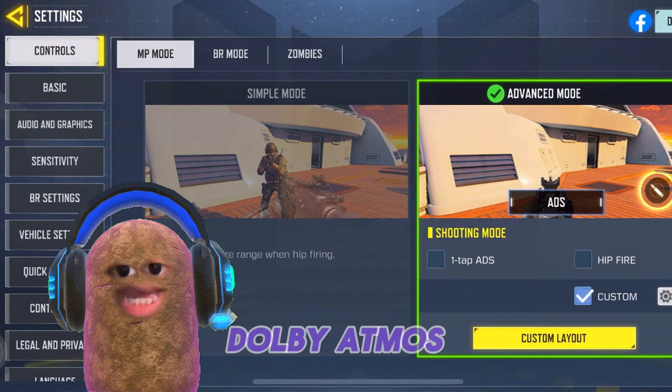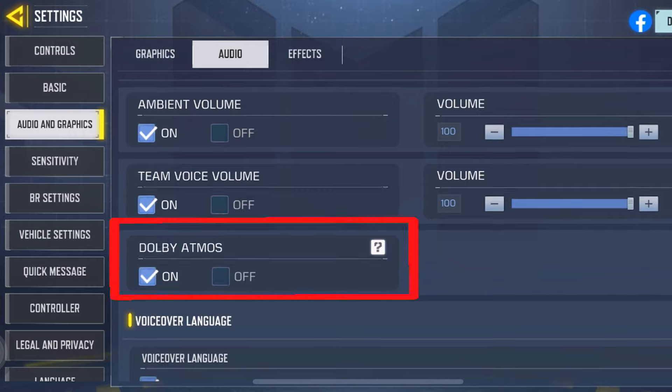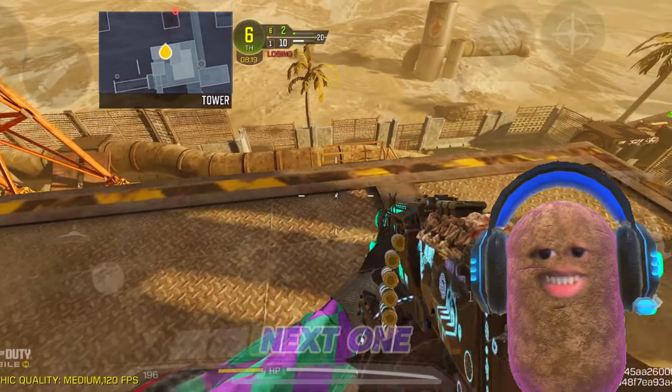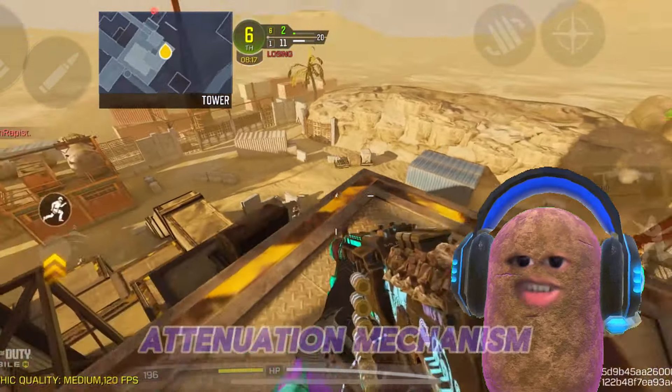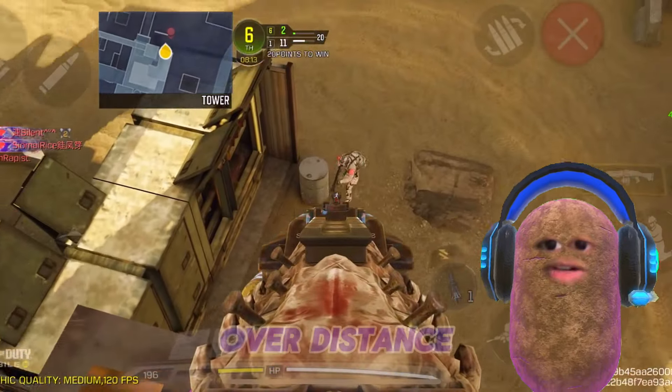Next is Dolby Atmos, added for iOS devices in audio. Next is the new impact attenuation mechanism, meaning the bullet impact will decay over distance.